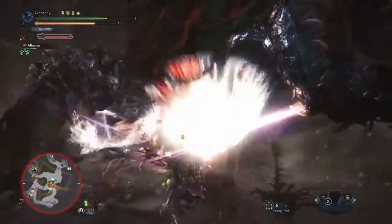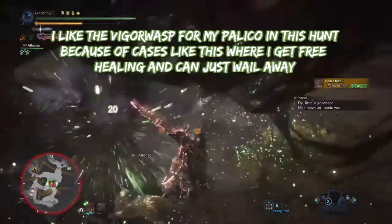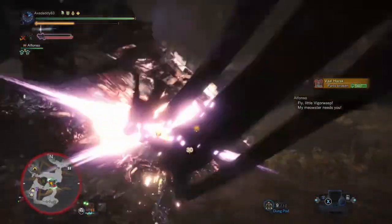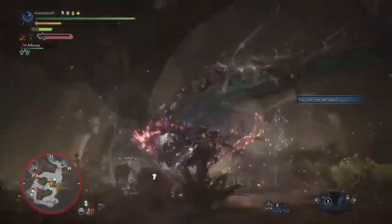Protection jewels will also be a good option because they'll proc often when you start taking ticking damage from the Effluvia. I went with the Fire and Ice Dual Blades because he has a 2-star weakness to both Ice and Blast. You can run Decimation Claws if you like for the High Elder Seal, but I didn't notice much difference between the two.